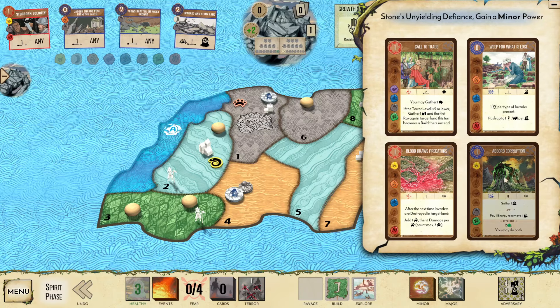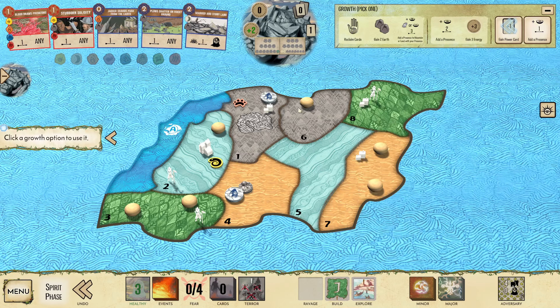We've got Call to Trade, Weep, Absorb, and Blood Draws. Unfortunately these are pretty medium cards for this matchup. Call to Trade — skipping ravages isn't really what we want; the fact that it skips the ravage and turns it into a build is what makes it bad. Absorb Corruption is on element but blight isn't going to be a problem. Weep — I just wish it did more. I'm probably going to go with Blood Draws because it has the most flexibility. Call to Trade is normally the card I'd pick but I'll do Blood Draws.